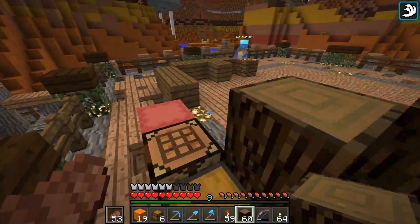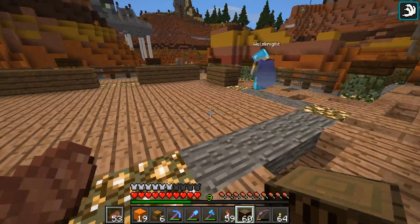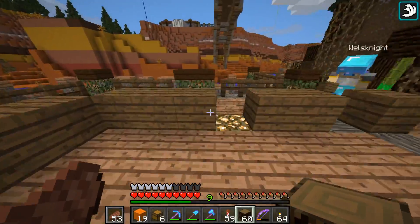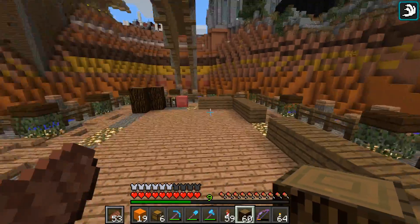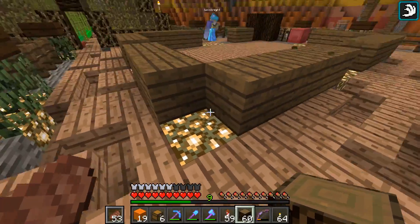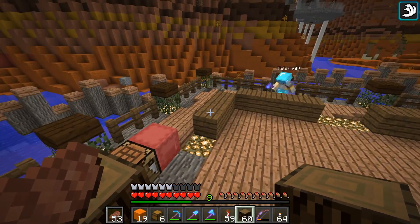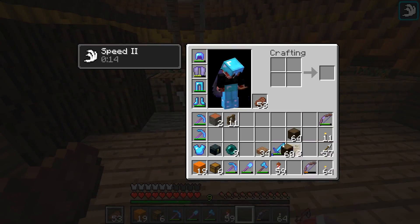I think we definitely need contrast. I'm thinking spruce for the walls as our main block. So let's go over where there's acacia logs right now and plop down some spruce planks. Plankage, for sure. You were reading my mind — the whole glowstone sticking out the corners thing. I think that's a good idea.